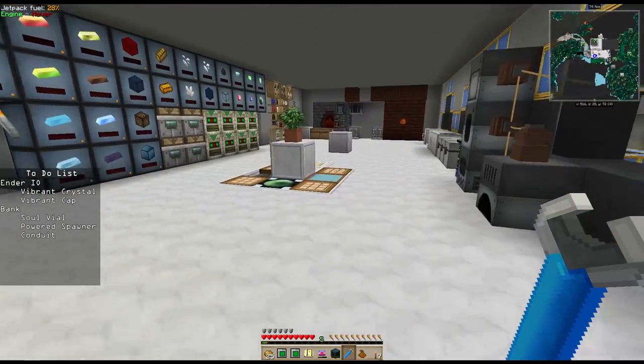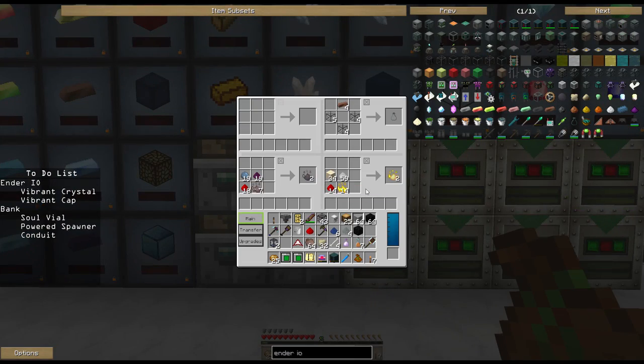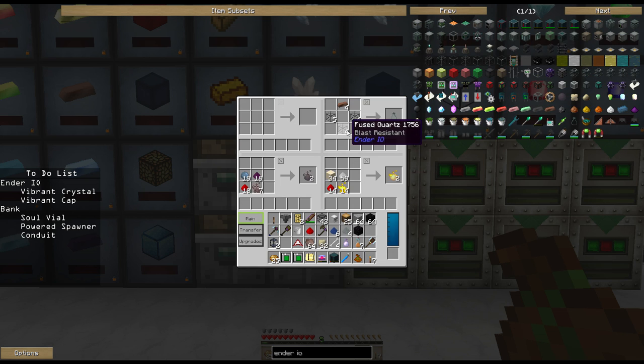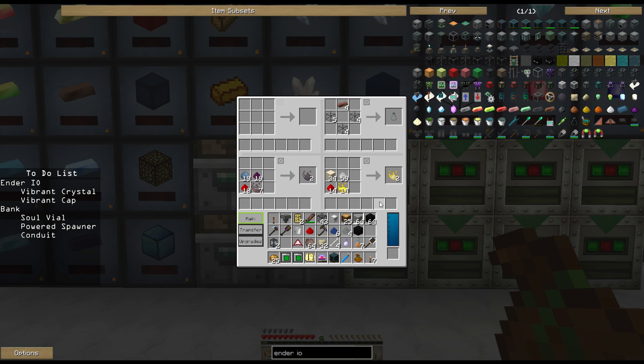The next item I'd like to make is a soul vial. Soul vials are very simple - they take some solarium and three fused quartz, which is simply cooked quartz in an alloy smelter. It's not just three, it's 12 to get three - it takes four per one quartz - and it gives you a soul vial. This is empty - right-click on a mob to capture its soul, right-click again to release it.